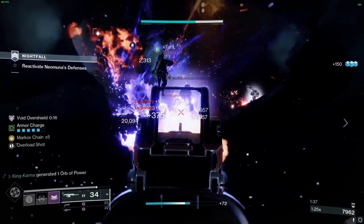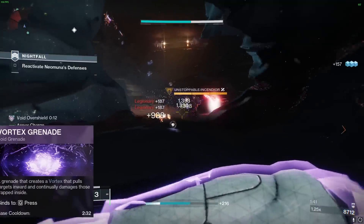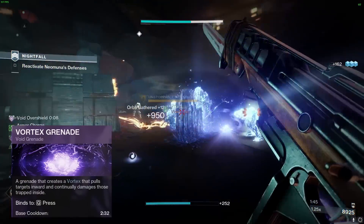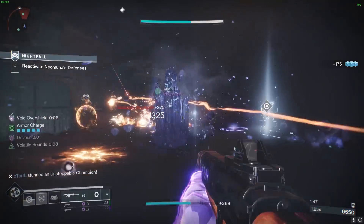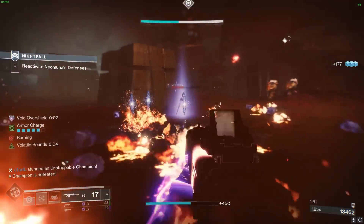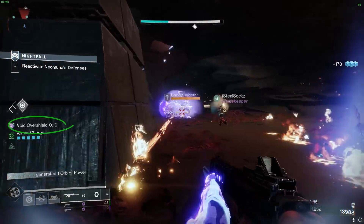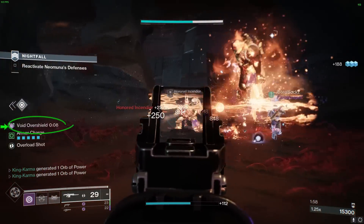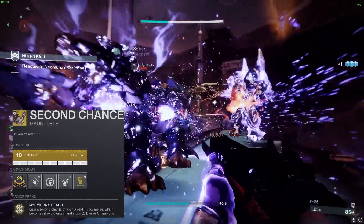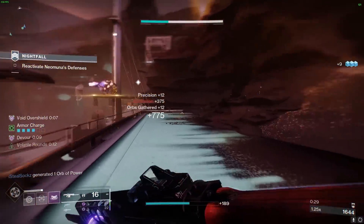The gameplay and combo for this build are simple and easy to pull off. Begin by throwing a grenade to kick off the fight. As your grenade damages the enemies, you'll gain melee energy and void explosions will make your enemies volatile. Feel free to use your shield throw to take out groups of enemies or break barrier champion shields in a single throw. Our shield throw helps us get overshields, which in turn provides a huge amount of grenade energy. With our exotic Second Chance, we gain an extra shield throw and the ability to destroy barrier champion shields in just one throw.